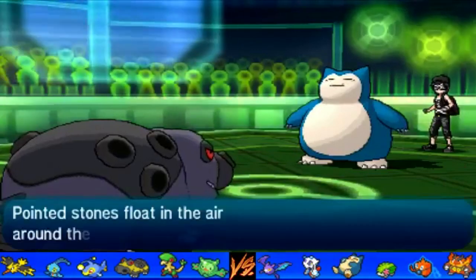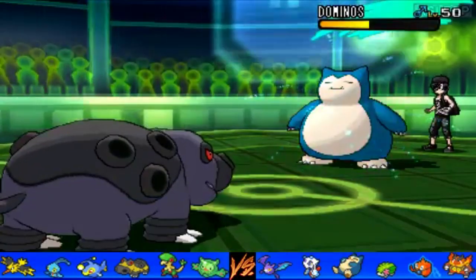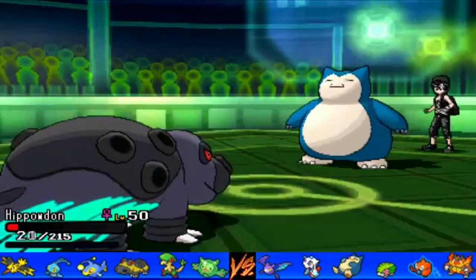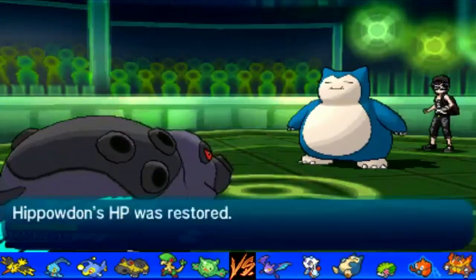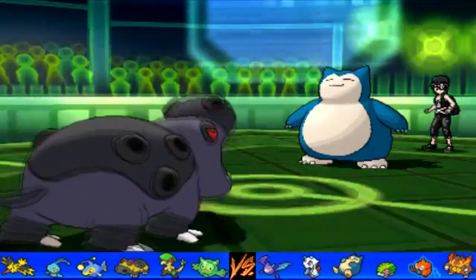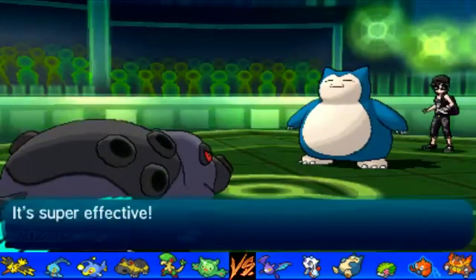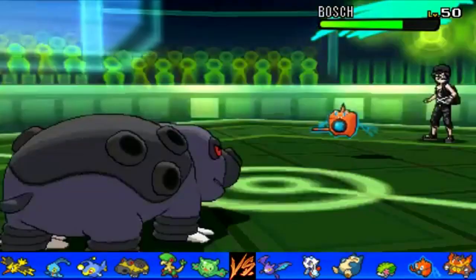I go ahead and get up my Stealth Rocks, which are pretty important — if Froslass is holding a Focus Sash I need to break that, because in the endgame with Manaphy set up I need to be able to one-hit KO things. Since he's recovering up with Snorlax, I recover up with HP of my own. He goes for Ice Punch, and even though I'm an Offensive Hippowdon, that doesn't actually do that much — I was pretty impressed. With the squad he brought, Offensive Hippowdon was kind of useless, which I was very disheartened by. If I'd brought a Defensive one I could have walled out the Snorlax. But on the other side, if he's going to stay in and take all this extra damage on his Snorlax, it makes things easier for my Manaphy.